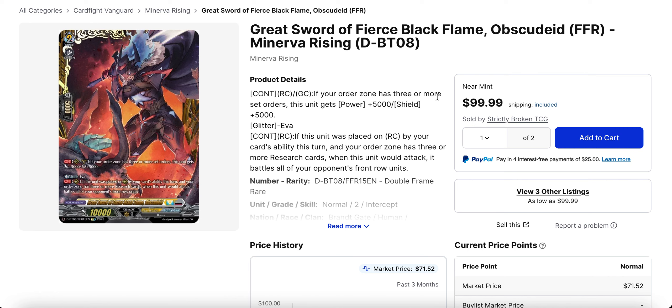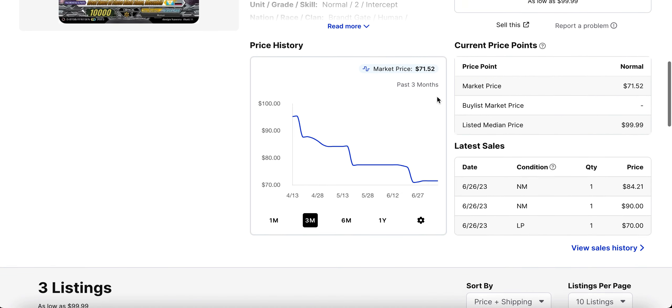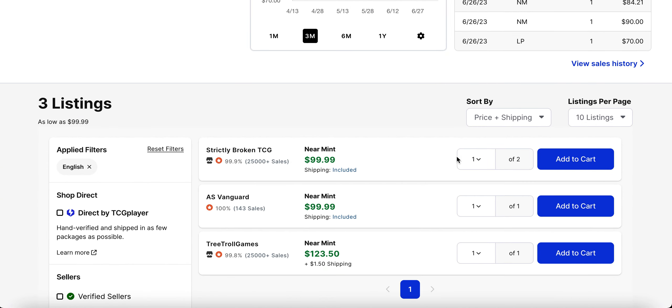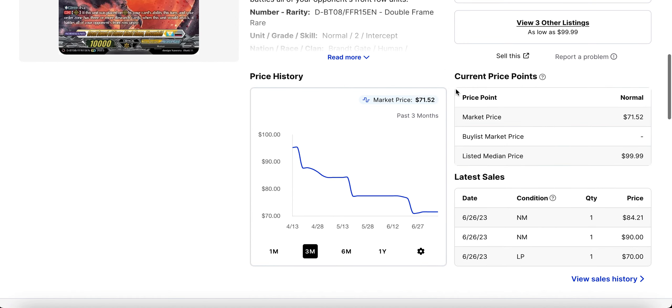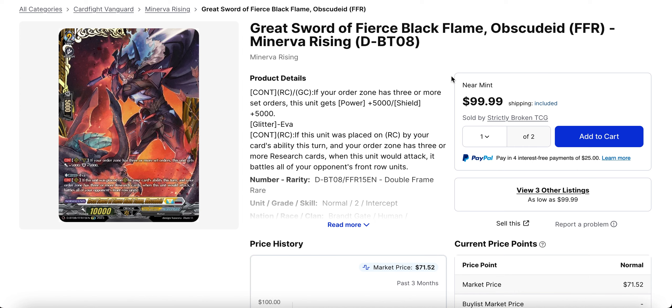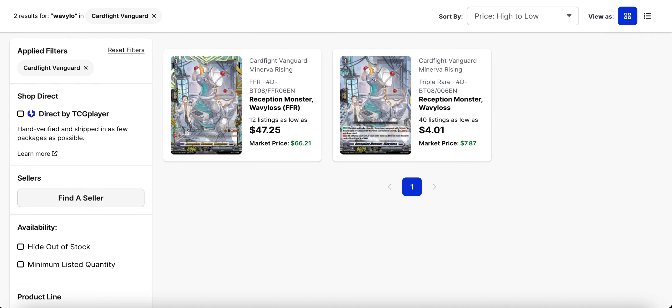Great Sword of Fierce Black Flame Obscura — this is the grade two version. The FFR of this card is bought out to the point of a hundred dollars right now. The last one sold for eighty-four dollars, but there was a copy that sold for ninety before that. In any case, only three listings left for over a hundred dollars a piece, but it hasn't sold for at least two weeks. Once we get to set eleven, there might be some more pushes to pick this card up. If you managed to get this around fifty dollars, you're doing much better than the rest of the market.